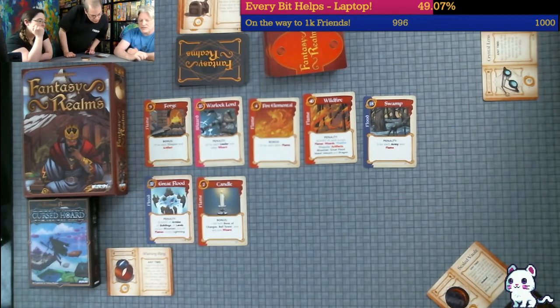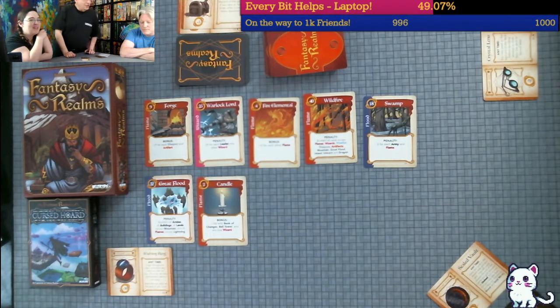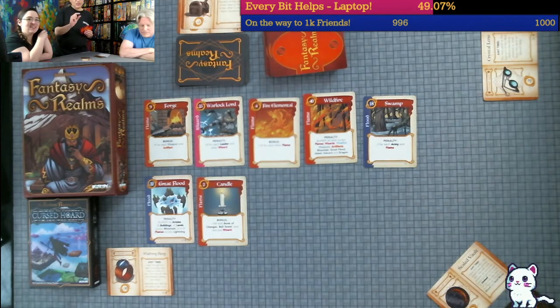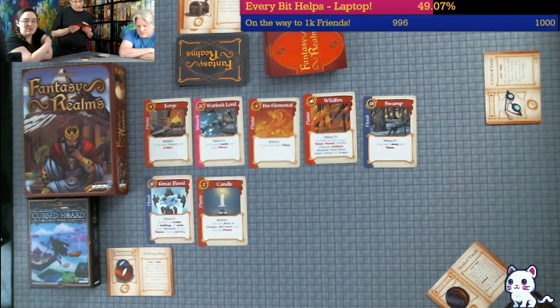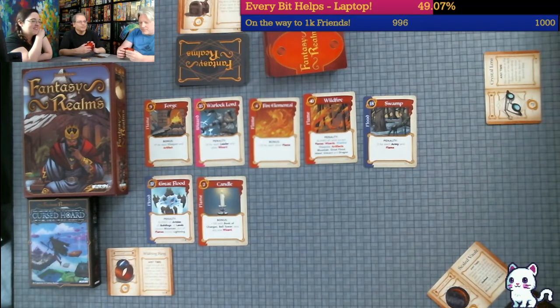I have a Wishing Ring - I look through the deck and place any card I want on top. Minus 30. There's a downside. I like this game - I like pushing my luck. I'm going to take the swamp. And I'm going to get rid of this queen.